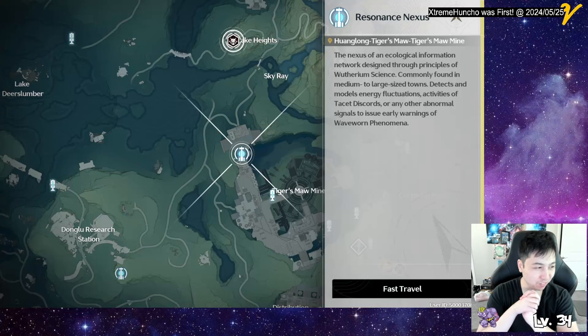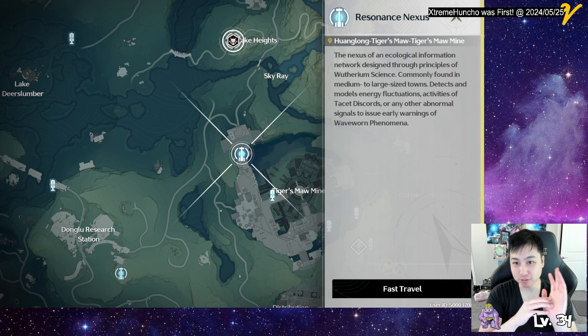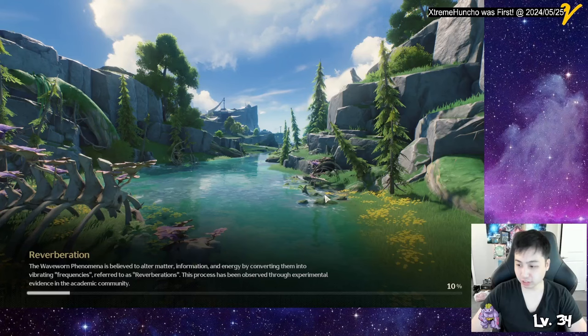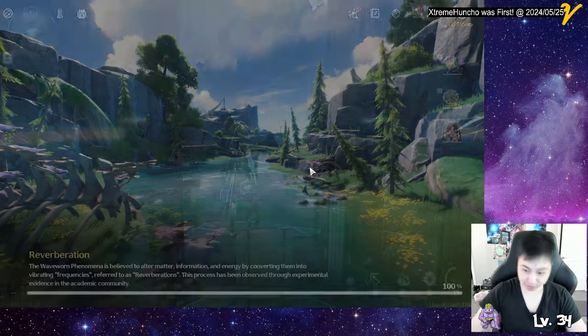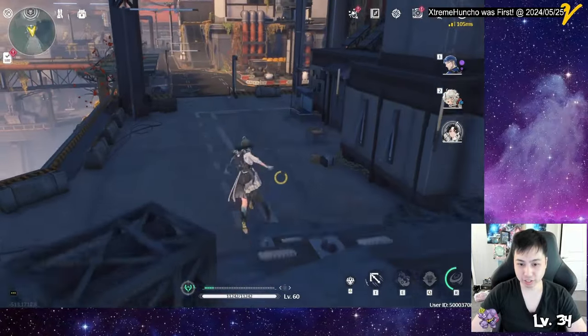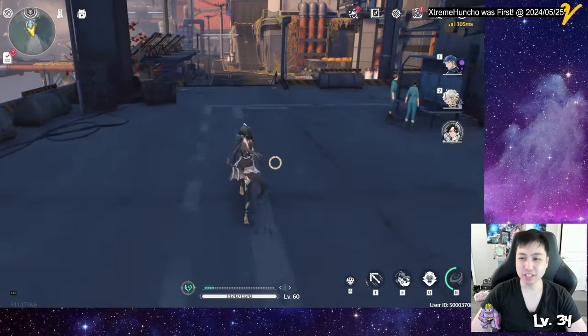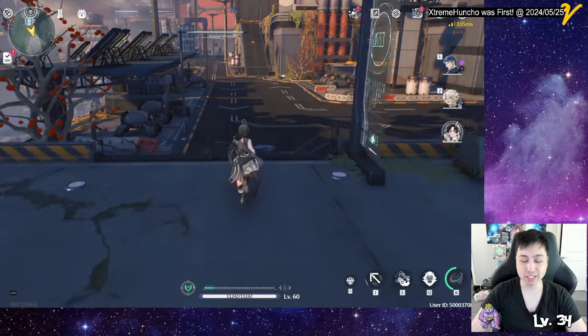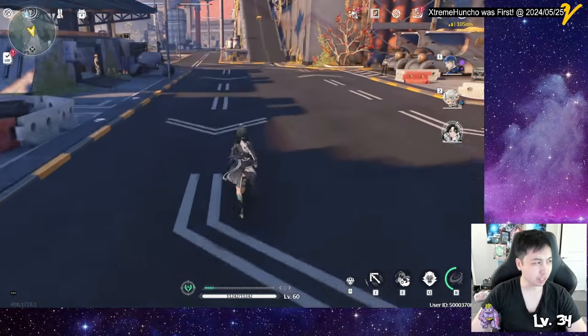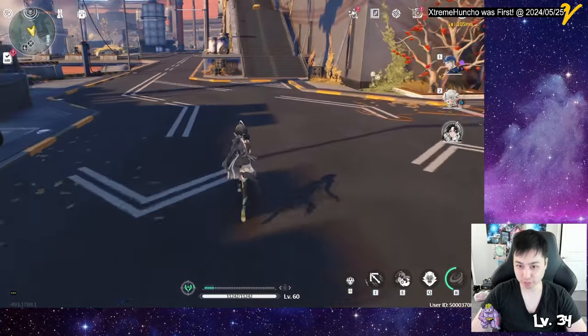Hey everyone, I just want to make a quick video on getting that four-star selector in Tiger Mall's mine. Let's find the NPC here — let me get to the game via fast travel. We're gonna run down here and I'll also show you where the ores are that you need, because this NPC takes ores as payment: Lappy Lappy Fan ores or Lappy Lappy Lumen ores.